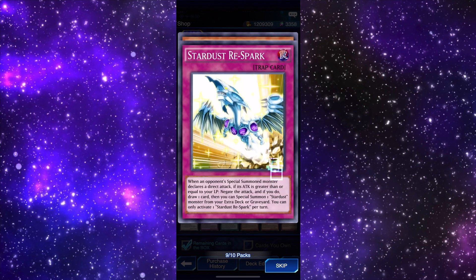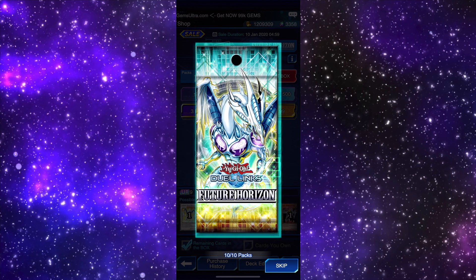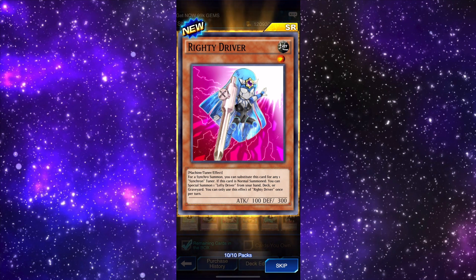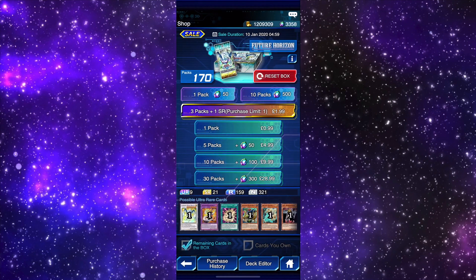Cosmic Flare, Stardust Re-Spark, and Lefty Driver. Then the last pack — we're glowing! Super Heavy Samurai Kabuto, Righty Driver, super rare. Nice! Let's go back and do another ten packs.